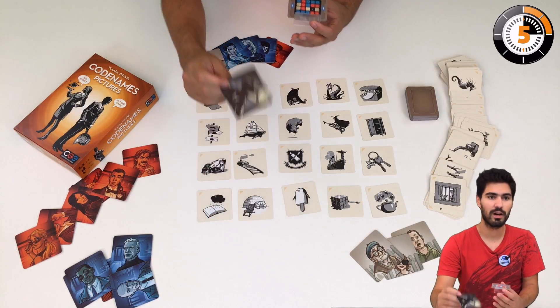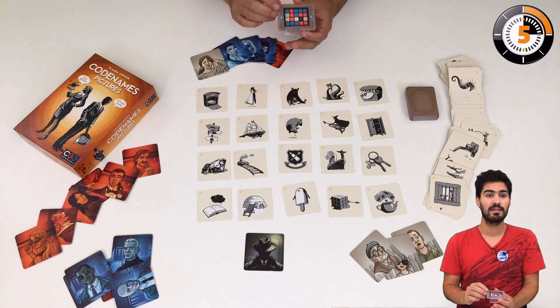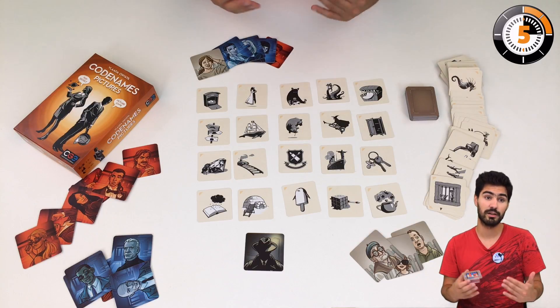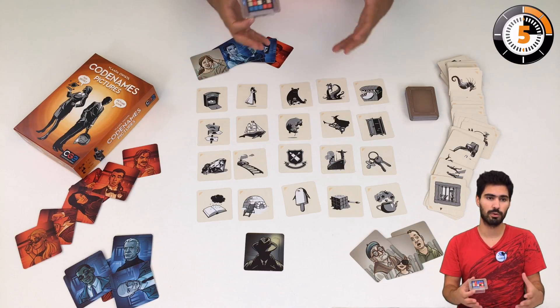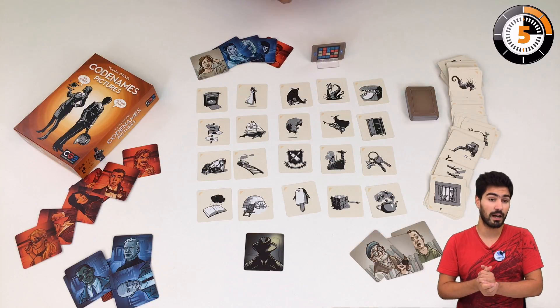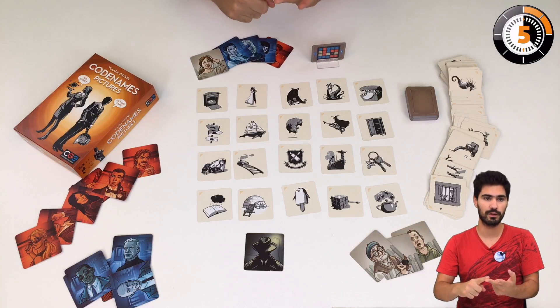If you try to guess and point at the assassin, you lose immediately. The spymaster will give a clue, then the agents will try to make sense of the clue and guess pictures according to it. The clue is comprised of a single word and a figure.